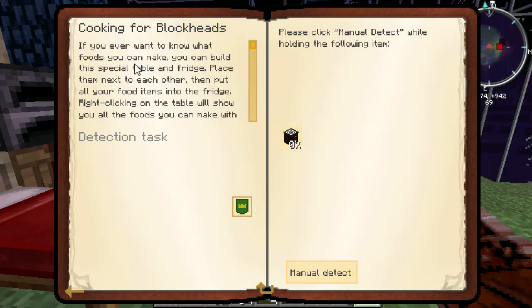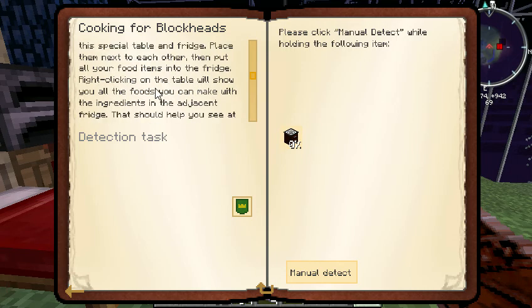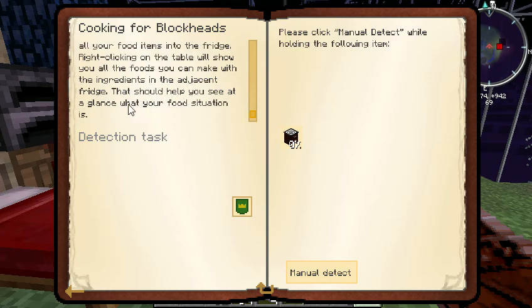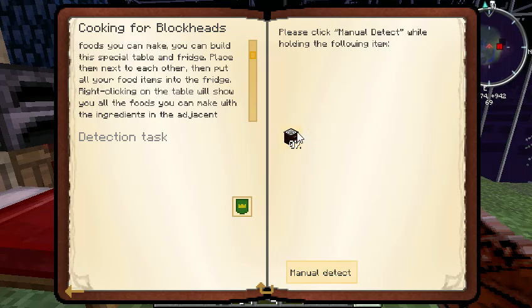If you ever want to know what food you can make, you can build a special table and fridge. Place them next to each other, then place all the food items into the fridge. Right-clicking on the table will show you all the foods that you can make with the ingredients in the adjacent fridge. That should help you see at a glance what your food situation is. That's pretty cool.